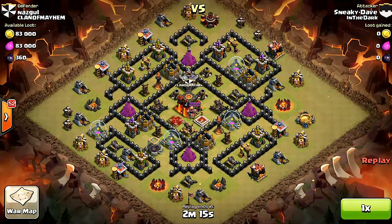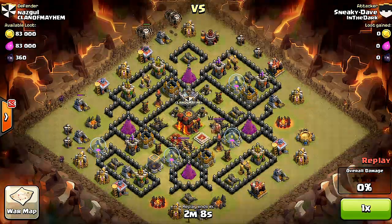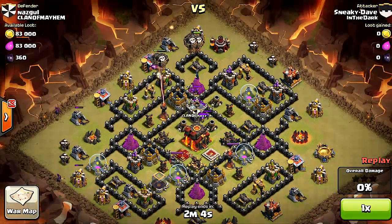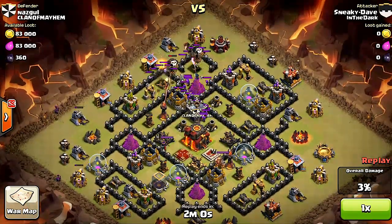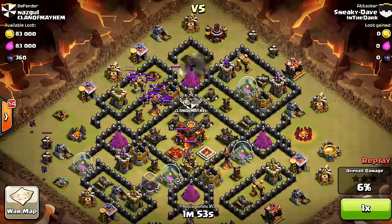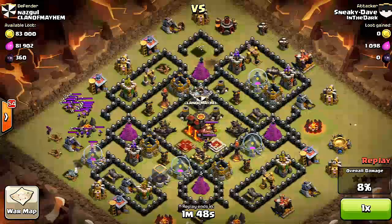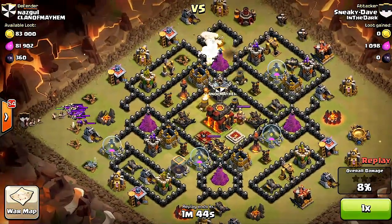We got Sneaky Dave in the dark — he's versed out the Nazgul from Clan of Mayhem. It looks like he's using the Balloonians to maybe pull out those CC troops. That's usually a good idea: if you don't have enough Hogs to spare, use another troop to get in close and pull out those CC troops. Take them to the corner and beat them down — there's no rule against that.